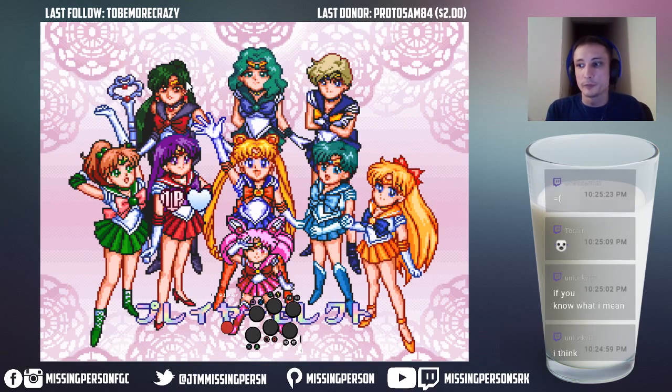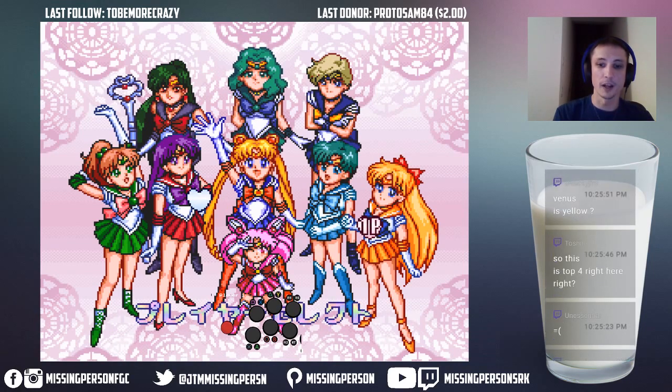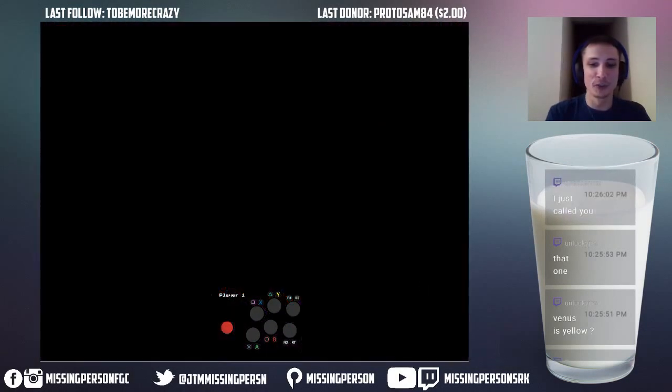Venus? Oh my god. Well, I'll do Venus now since Lucky Jim is still thinking she's the Yellow Ranger. So if you want a Dhalsim character, you're gonna be picking Venus — just because of standing fierce alone. She also has a good jumping fierce, good crouching fierce.